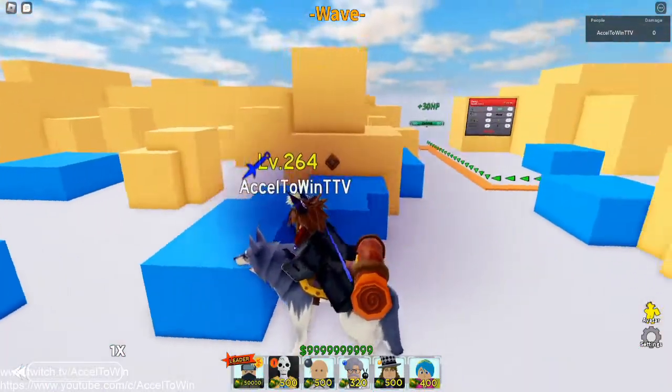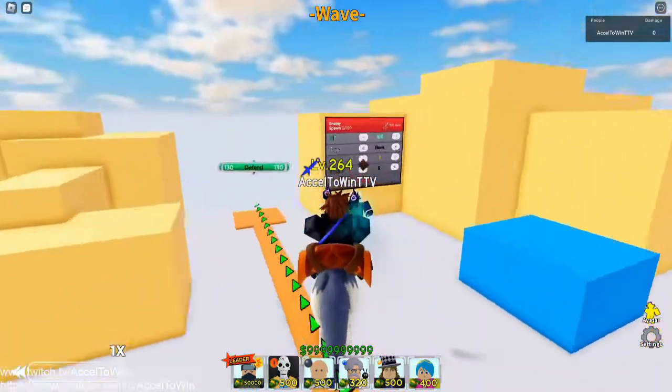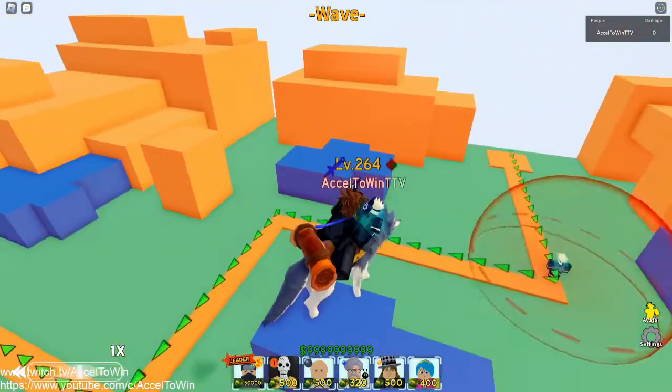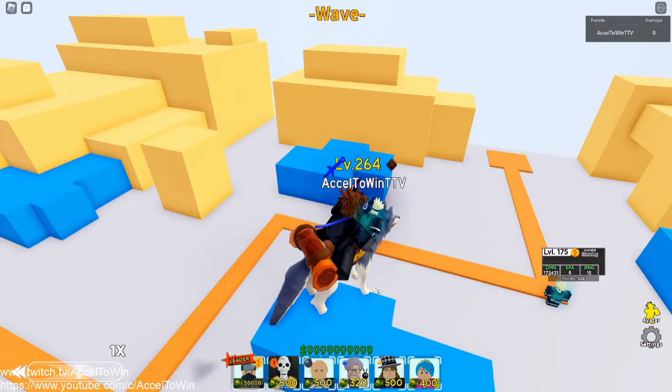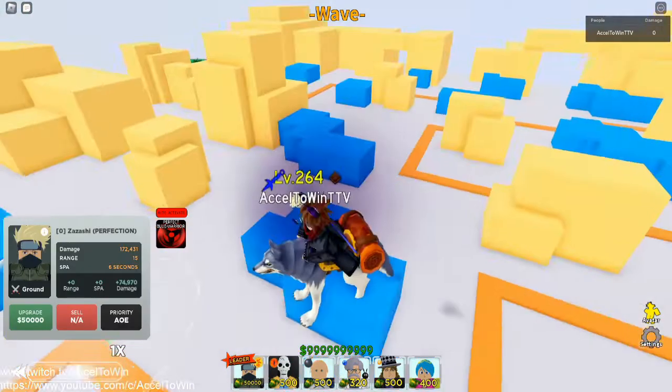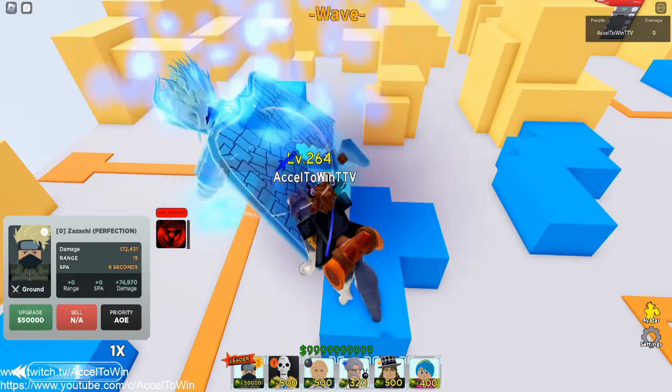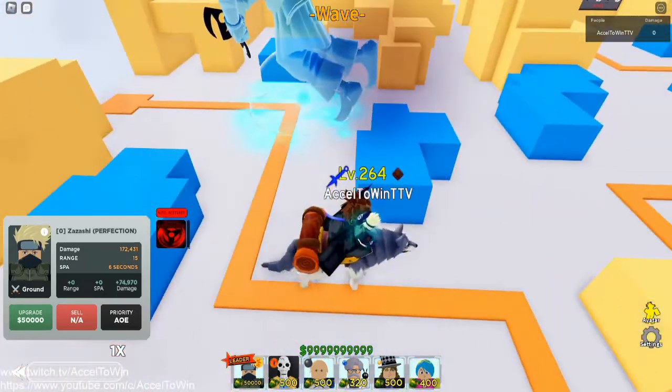Alrighty, now let's go and test out Zazashi. Let's place him down — I think we should place him in the front. Zazashi does not work without activating him first, so you gotta activate him first. There we go. And you have to get on his mech to be able to do damage.